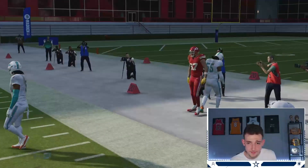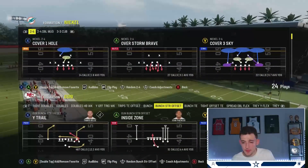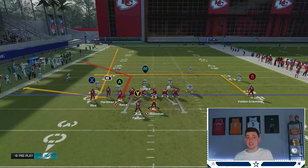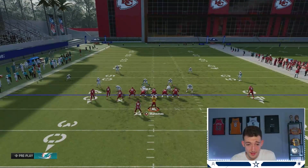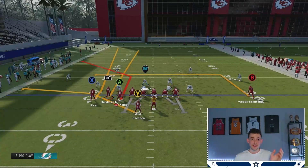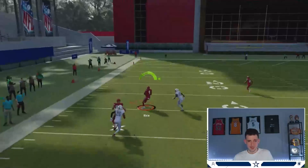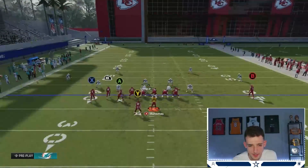As you can tell it beats man, it beats zone. Another thing a lot of people don't know about this play: I'm gonna show you what happens on the short side versus Cover 2. What I like to do versus Cover 2 — when you see those two high safeties — is streak the RB and put a table on the running back. That RB streak makes the deep half safety go inside toward the middle of the field, and that allows the fade to get wide open.